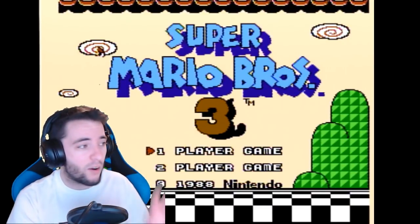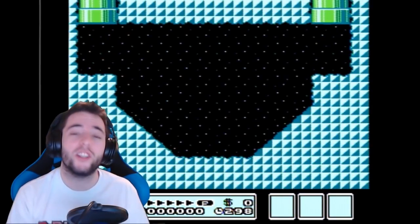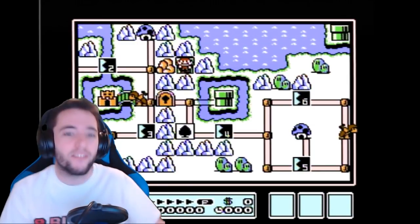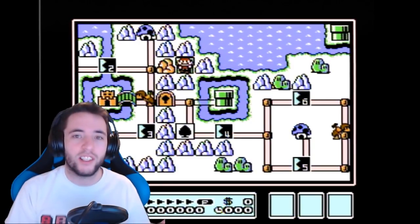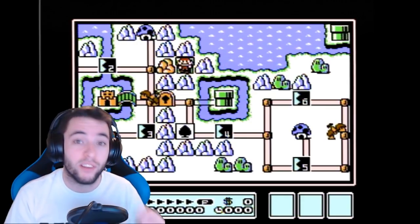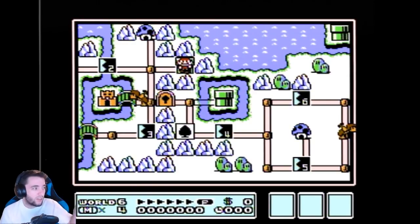Keep in mind this isn't a time save. This is something that allows us to potentially cut out one extra 50-50 in our run, depending on whether other 50-50s have taken place. It's not exactly 50-50, but there's no way for us RTA guys to really know in the heat of the moment what odds we're dealing with. I'm gonna use World 6 as an example to show you guys the tech.